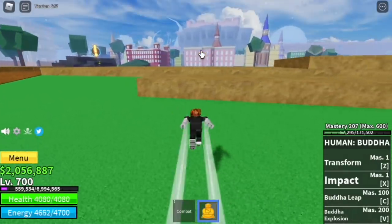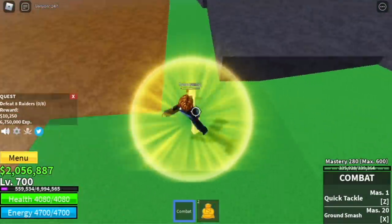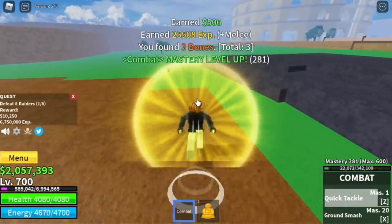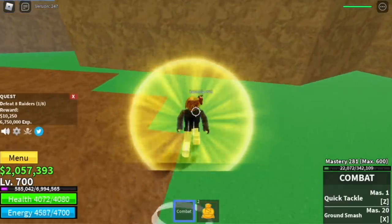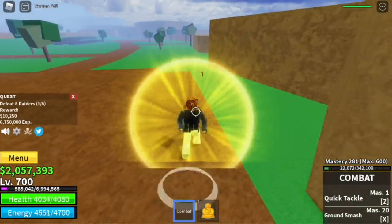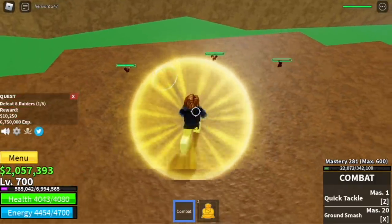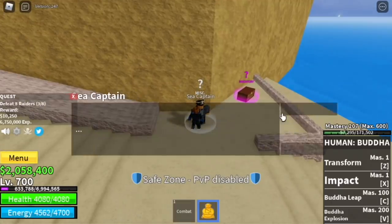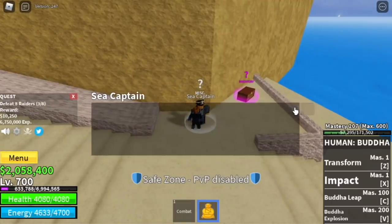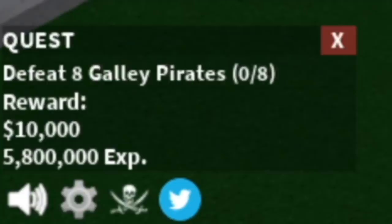First off, the first set of mobs here is the Raiders. They're easy to defeat using the Buddha fruit - just use your combat left clicks. But as you can see, they're so far apart it will take time just to finish one quest. Imagine you need to defeat 8 just to finish one quest to level up, so I really don't suggest it. Go back to the first scene and start defeating the Cyborg guys - do server hop, or if you want, you can just focus on the Galley Pirates.